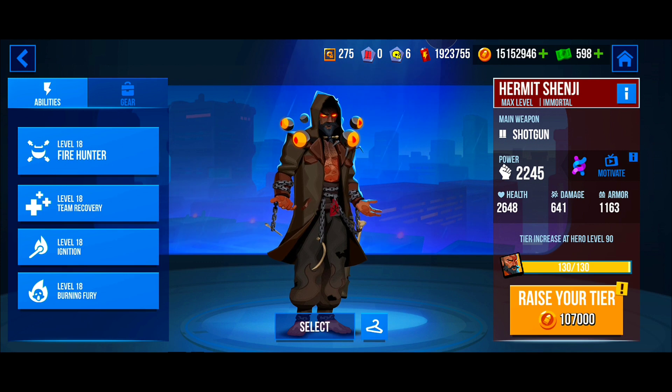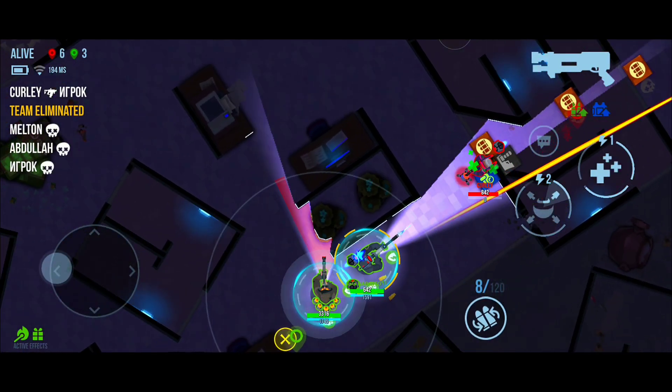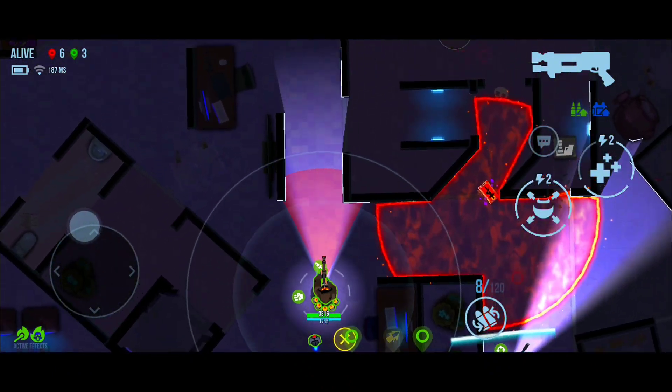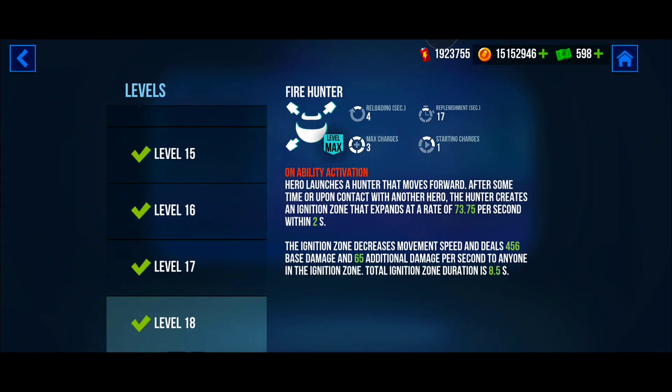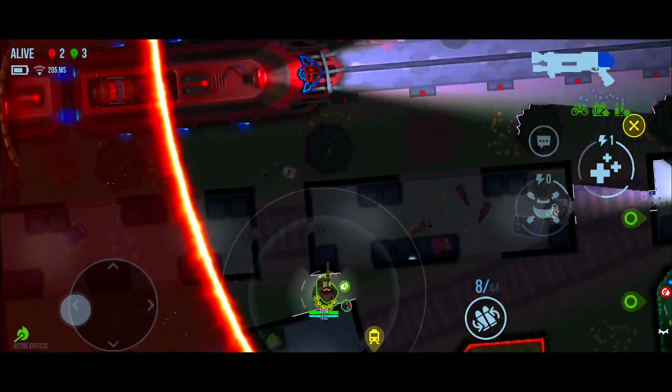Shenji's first ability is called the Fire Hunter. The hero throws forward a device. When this device touches a hero or shield, an ignition zone is created which does damage to any heroes that walk on it, including players on your own team. This Fire Hunter will also destroy grass and expose any heroes hiding in there.